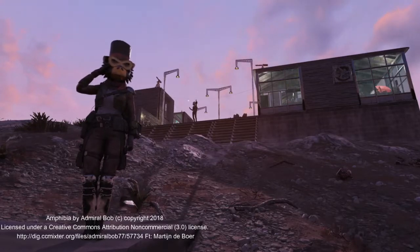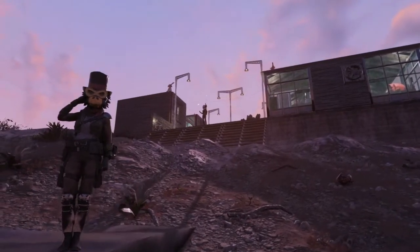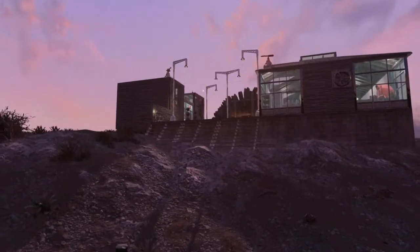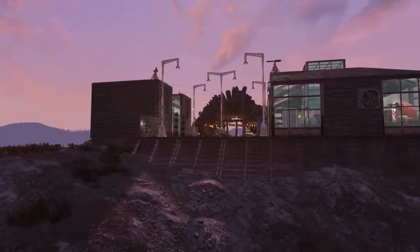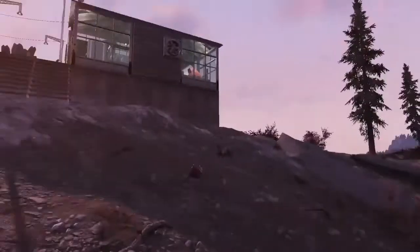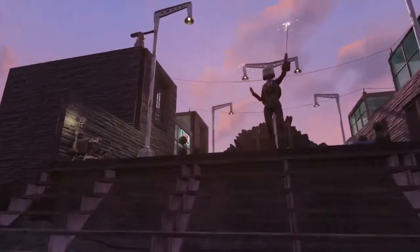Hey, welcome back internet folks. It's Dali here with Agent A from the 76th Hall of Queeros, and we are looking at this beautiful rock arch camp right as the sun is rising down in the wasteland. Hey, how you doing today? Pretty good, how are you? I'm doing great!